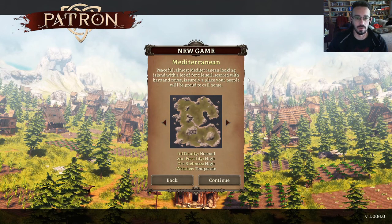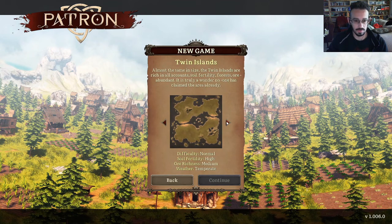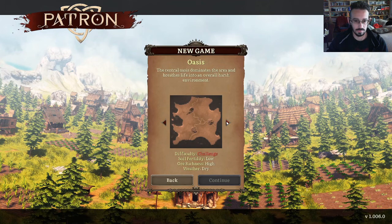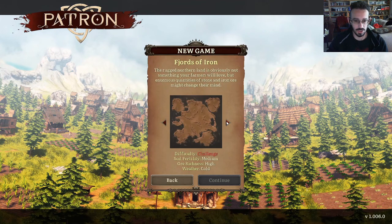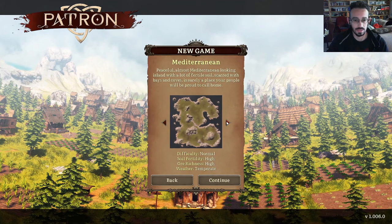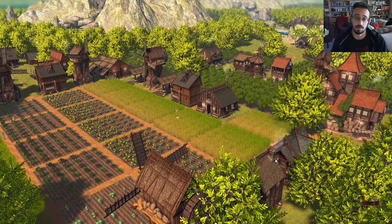We get to pick our landmass. Mediterranean — a peaceful, almost Mediterranean-looking island with lots of fertile soil, dotted with bays and coasts, really a place for people to call home. Interesting. Difficulty: Normal. There are different challenge modes based off the environment that you pick. You know what, let's just start real basic. This is the demo, so we're just going to go with the baseline population, apparently starting in April.